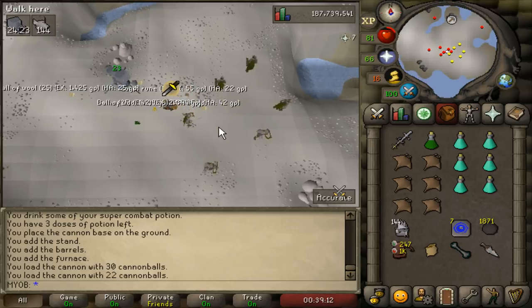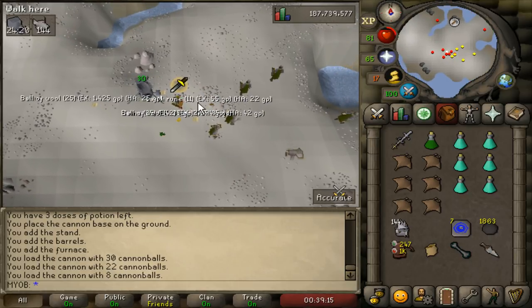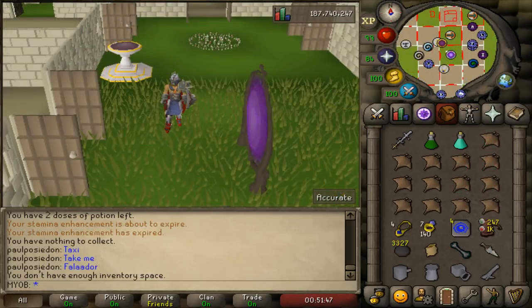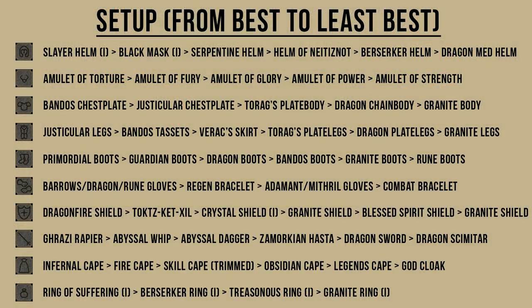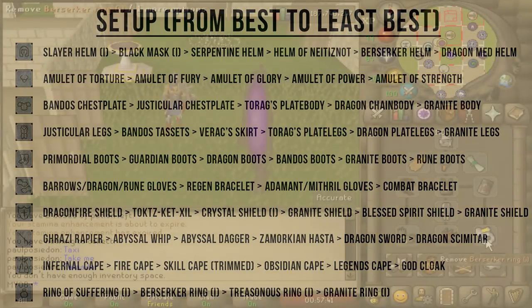I'm now going to go on to the next method and show you guys how to kill Mountain Trolls. There are a few different locations to kill them, so it really comes down to personal preference. Just like the Ice Trolls, I'm going to list on screen a chart of all the best pieces of armor that you can wear from the best to the worst. This is just a recommendation list, so hopefully you paused the screen and picked out some of the best armor that you can wear.